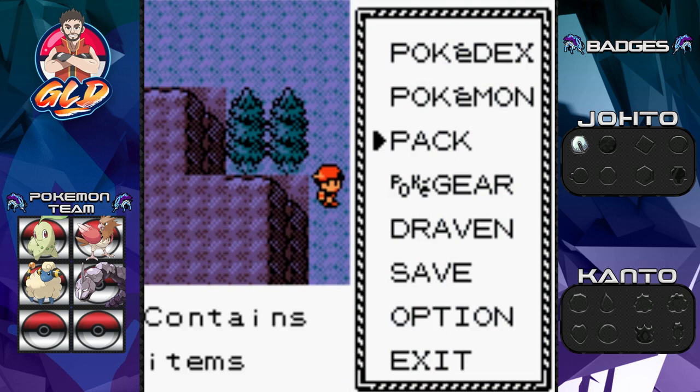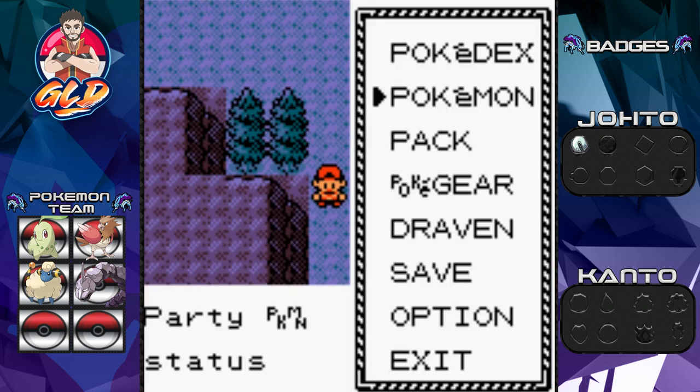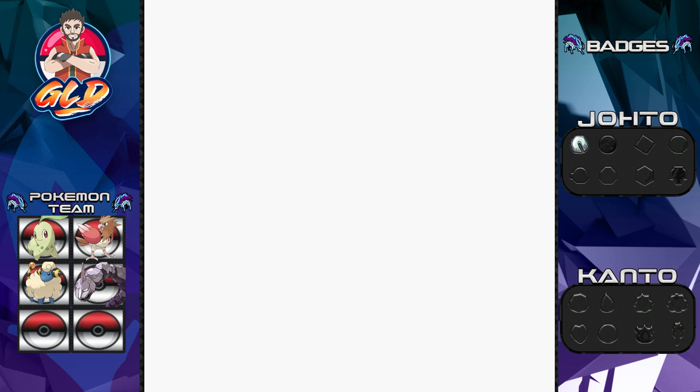And crap baskets — I completely forgot about Unown! Give me a second. Okay, we got rid of Unown; completely forgot I had him on my team. Now, first things first, let's take a look at this egg — it sounds like it's going to hatch soon.